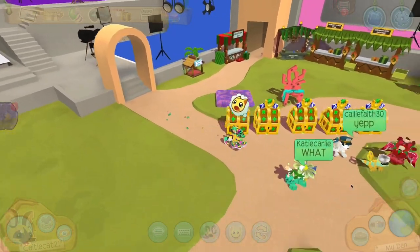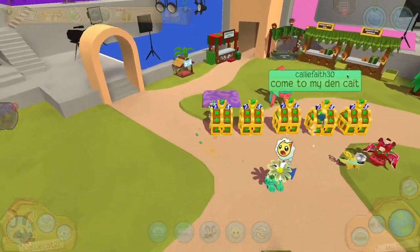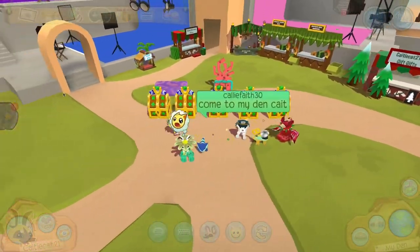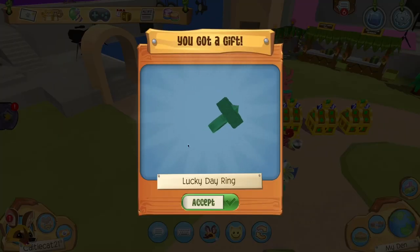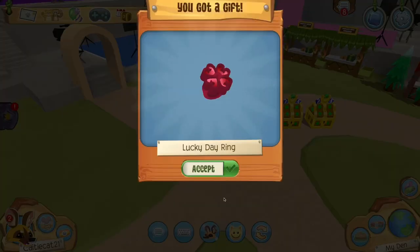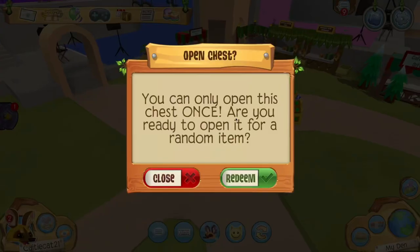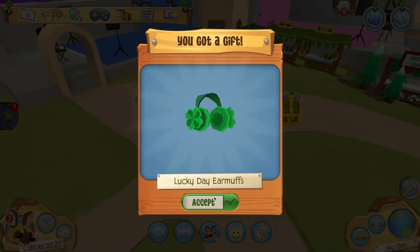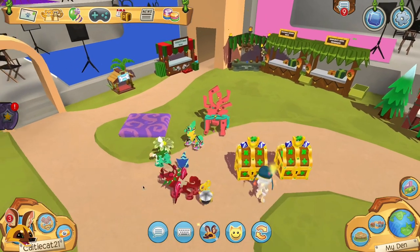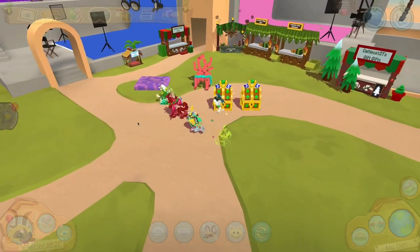Here I have all of my chests lined up and I'm going to open two of them. Lucky day ring. I kind of want to open one more, so we're going to do that. It looks like you get an assortment of Lucky items such as Clover items and stuff like that.